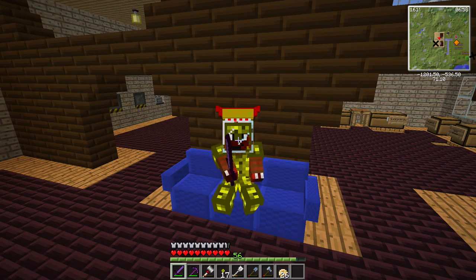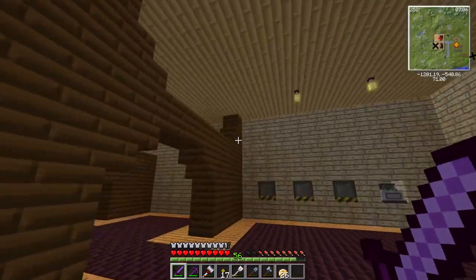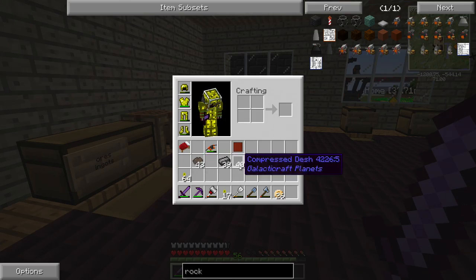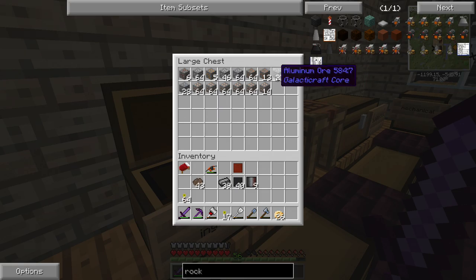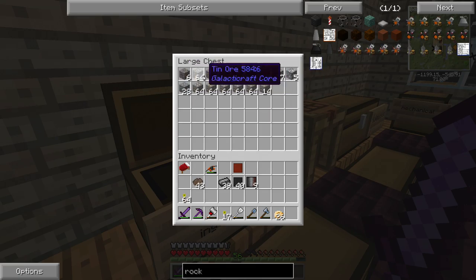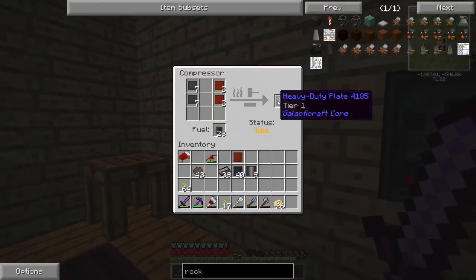Hey guys, welcome back to another video of our Let's Play on Junior Space. So what we're doing is we are going to be, hopefully, making the Tier 3 rocket. In the last video we pretty much spent the whole episode making all the stuff - all the steel and all the bronze. Out of the episode I went back to the moon and got some meteoric iron, and also got some aluminium and a little bit more tin. But yeah, today hopefully we should have a Tier 3 rocket, and I'm really hoping that's the case.